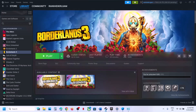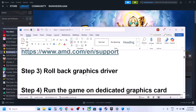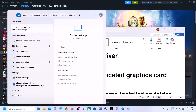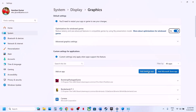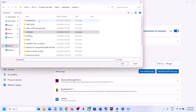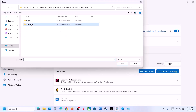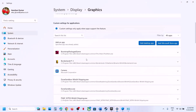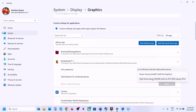The next step is to run the game on the dedicated graphics card. Type 'Graphics Settings' in the Windows search box, click on Graphics Settings, click Add Desktop App, go to the game installation folder, select the game exe file, click Add. Once added, click on the game and select High Performance, then launch the game.